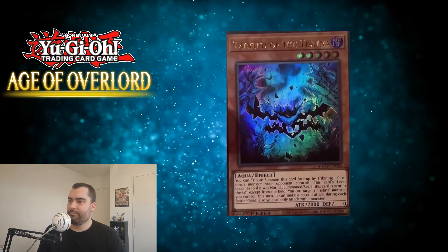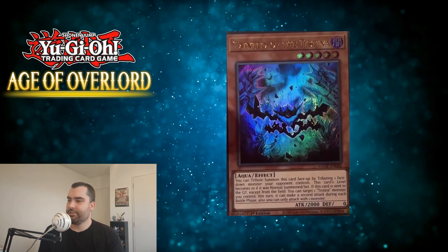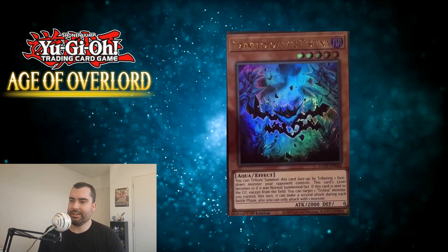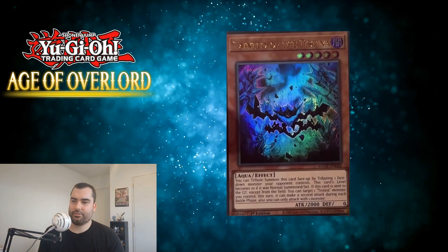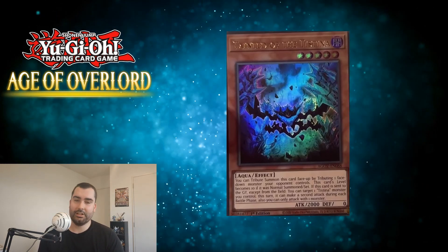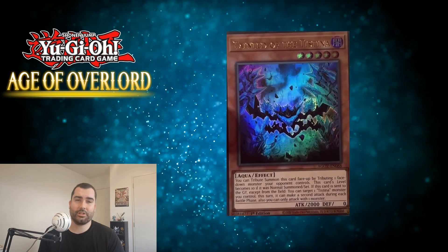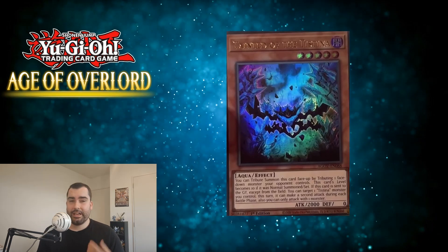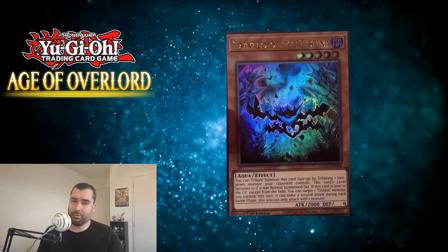Next up is Tainted of the Testina — a Dark Aqua level 5, 2000 attack, zero defense. You can tribute summon this card by tributing one face-down monster your opponent controls. This card's level becomes 10 if it's normal summoned or set. If this card is sent to the graveyard except from the field, you can target one Testina monster you control — this turn, it can make a second attack during each battle phase, though you can only attack with one monster. It's kind of removing the set monsters, because that's what the deck does — it sets all your opponent's monsters and needs a way to get rid of them. Getting to be level 10 opens up some interesting Xyz plays.